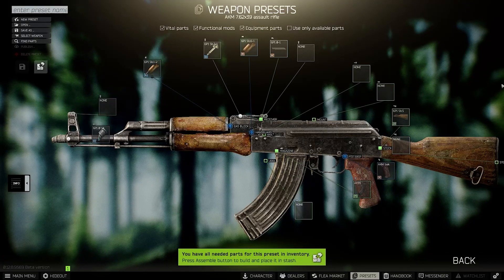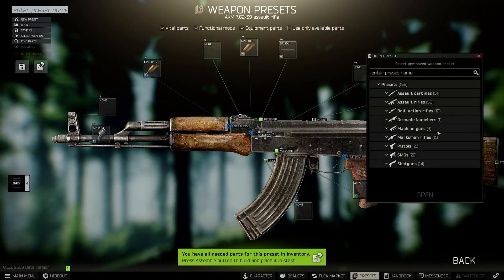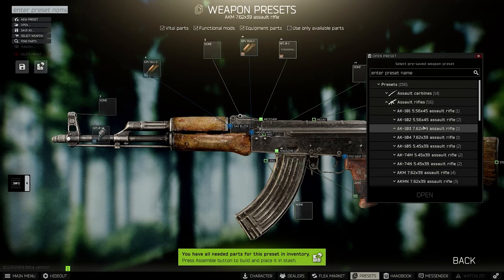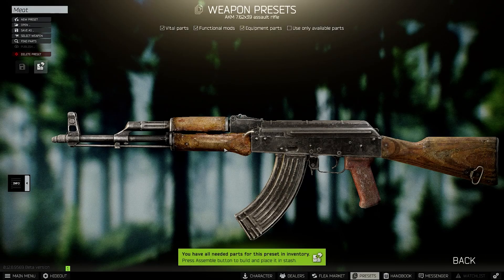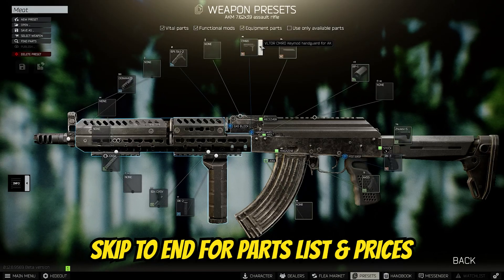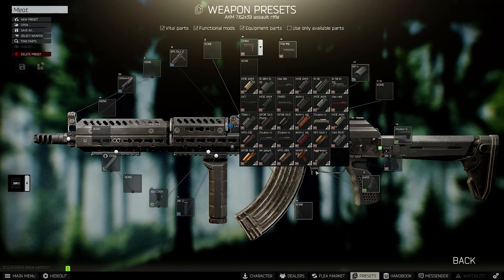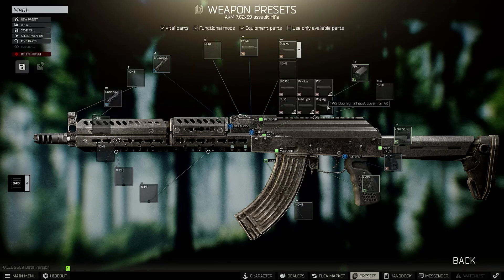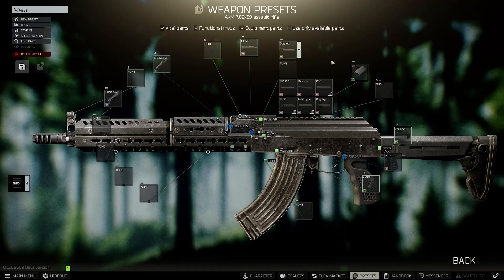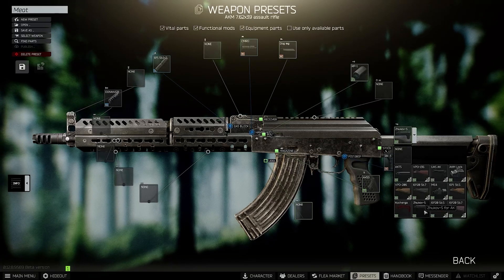Let's move on to the meta build of this AKM. Remember to take off your rear sight. I'm going to go into the preset I already have saved — it's much easier and quicker. You're going to start with the VLTOR Commander handguard. Then get yourself a TWS dog leg rail cover. Then there's the RP1 charging handle, which gives you a nice extra bit of ergonomics. Then you've got the Zhukov-S stock for the AK.